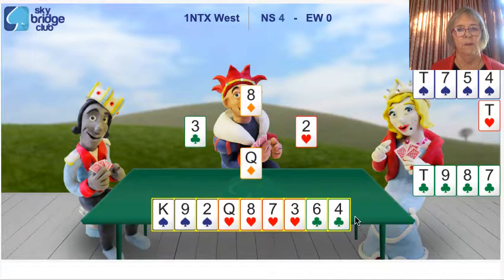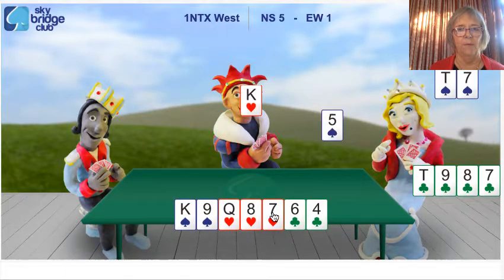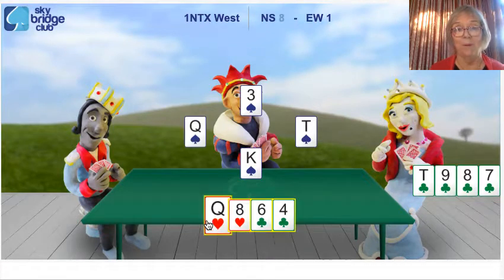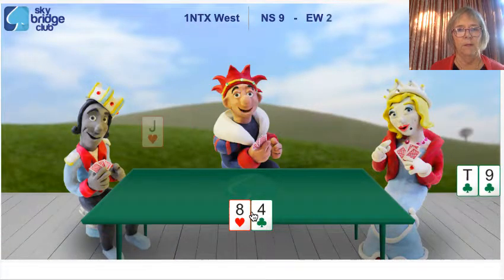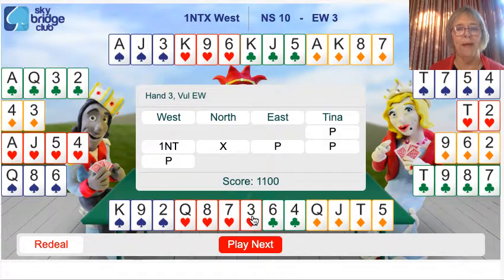Now I'm in again, and I've got lots of choices, but I'm going to choose a heart because there's only one in dummy. I've got good chances of making my queen, and partner could have the king. Declarer switches to a spade — I'll follow suit. King of hearts, as I hoped. And the ace of spades. We've now got seven tricks. Try and make that eight. And we're defending, remember, not playing. I'm going to play the queen of hearts, and now switch to a club because my partner might need me to lead a club through declarer. Declarer wins the ace — that's declarer's third trick. And look at that: we made 10 tricks for a plus 1100.